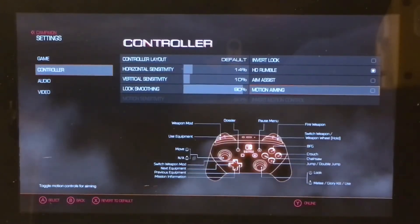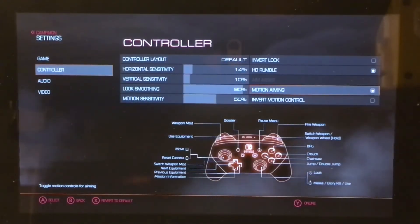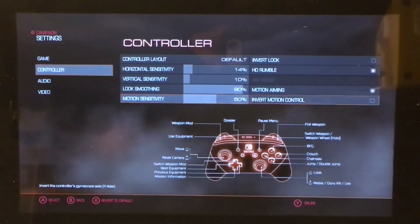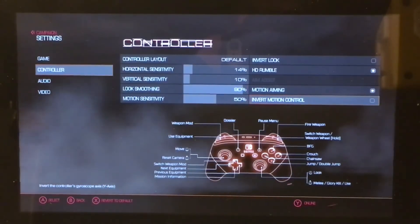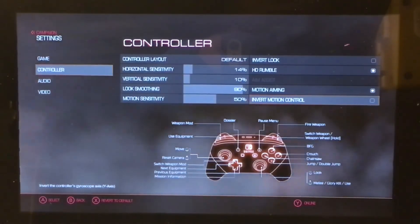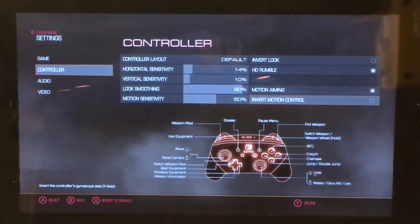The option for motion aiming is right here — you can check it if you want. When you enable it, you have options for motion sensitivity and to invert the motion control. So if you really like the motion controls to be inverted, you have that option. This is pretty exciting and I want to see what this does — I'll show you that in a bit.